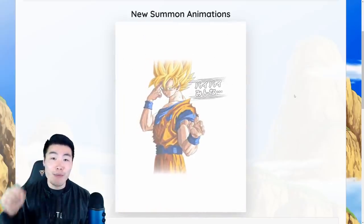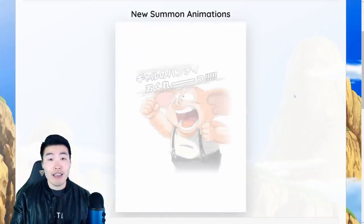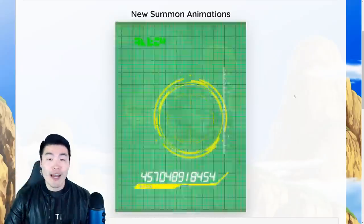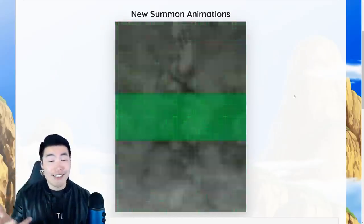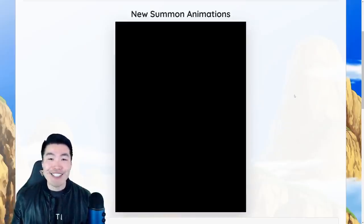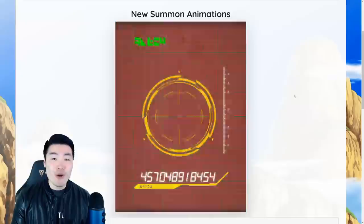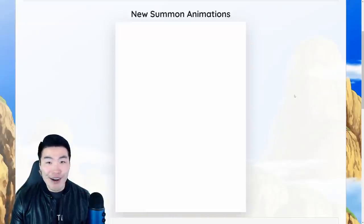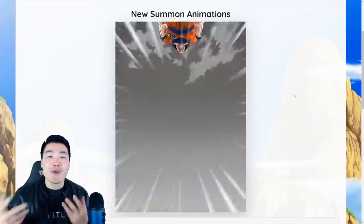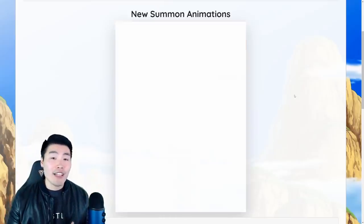After a while the hype kind of died down and people forgot about it, but then a couple weeks ago — at the beginning of this month — we got a new batch of summoning animations on JP: the Whis and Beerus animations, the new double screen crack, the lingering Kamehameha, all that stuff. And once again the hype train for the Super Saiyan Blue Kaioken animation started all over again, with people asking whether it means two guaranteed LRs or 10 SSRs in a multi.